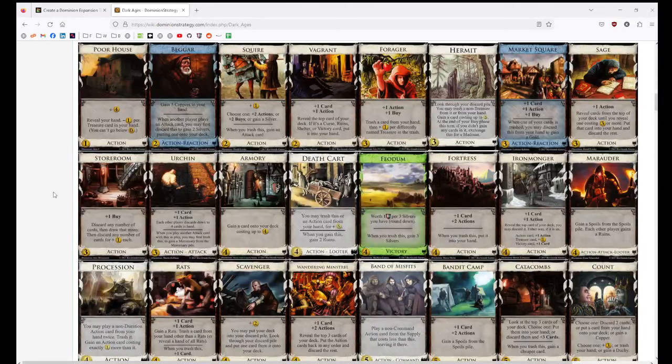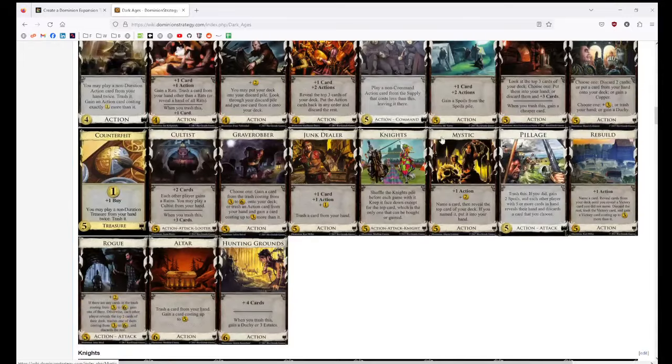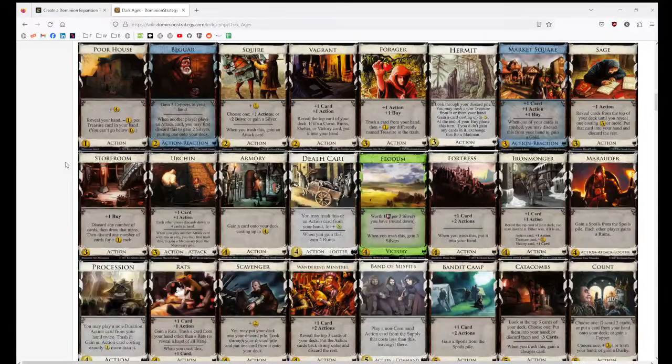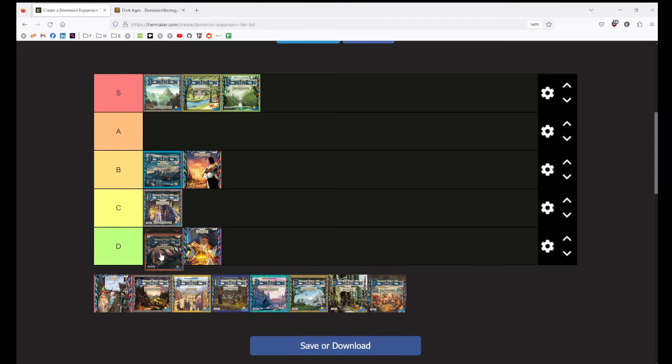Fortress should be really cool, but over time I've come to dislike it. I feel like Fortress turbocharges certain things in a way that makes games feel a bit less interesting. Sage — what a useless card that is. I just don't think this set has very many good cards. I have more bans from Dark Ages than any other set. I'm not happy to see a lot of these cards. I don't think Dark Ages is very good. Is it Alchemy tier? Probably. I think this is a bottom-tier expansion for me. I know it's a huge expansion — I just don't like it.